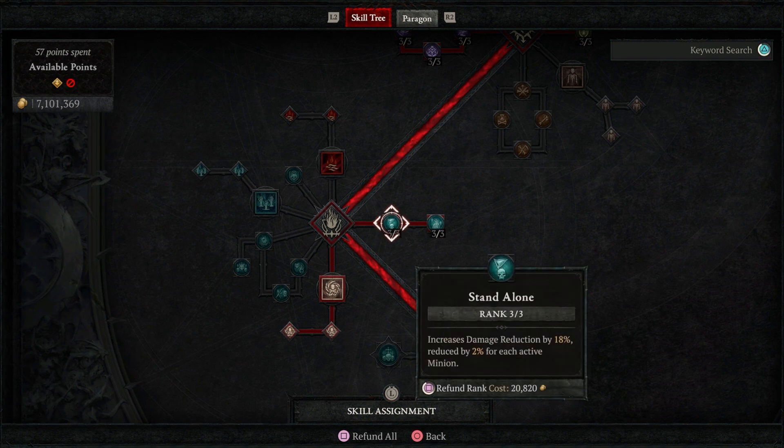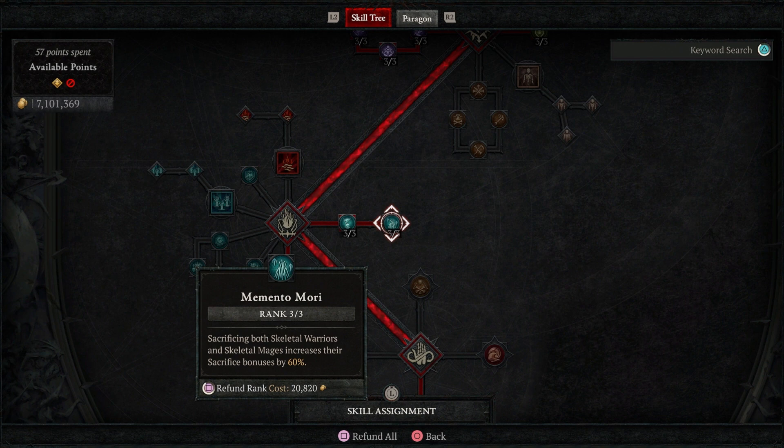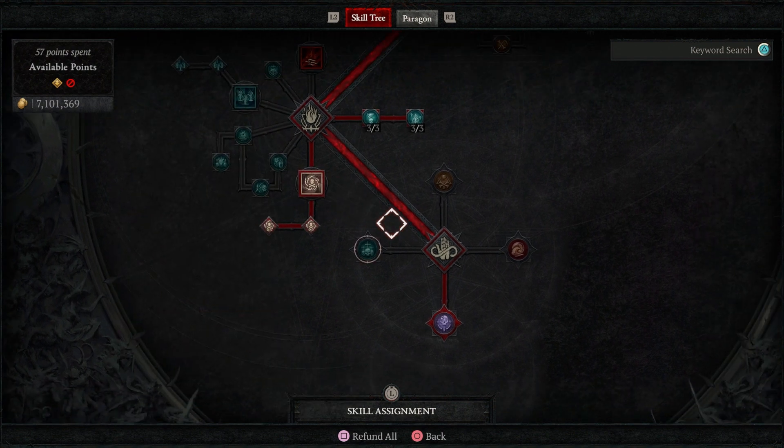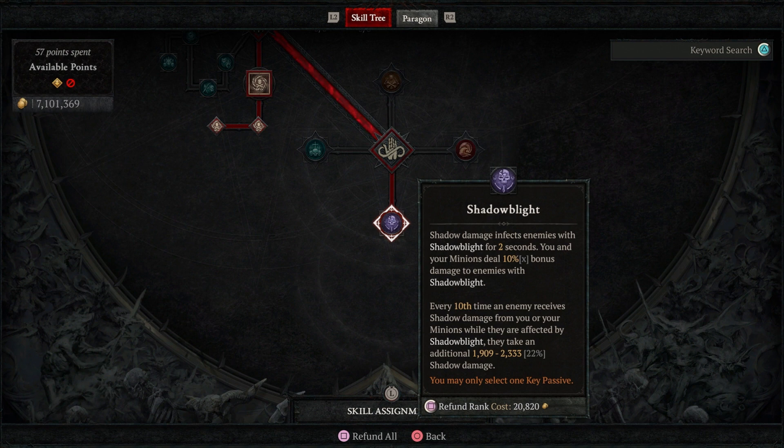We have Stand Alone because we are minionless, and we take Memento Mori because it buffs the sacrifice bonuses. Our ultimate is Bonestorm because of the aspect that turns it into a Darkness skill — it gives us damage reduction and critical strike chance. The key passive is Shadow Blight. This procs quite a bit because we're always ticking damage. Anytime we affect an enemy with shadow damage, we give them Shadow Blight for a 10% damage boost. Every 10th application triggers a hit of damage — and for every instance of shadow damage (like standing in a pool), that can proc and even crit.